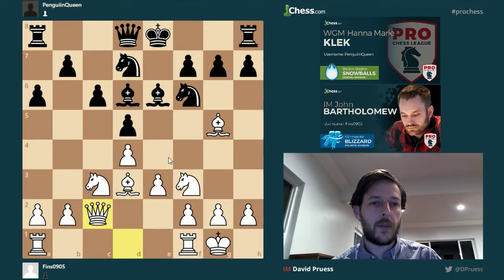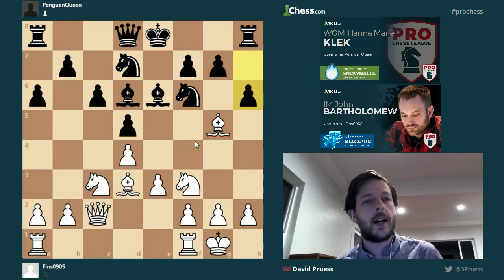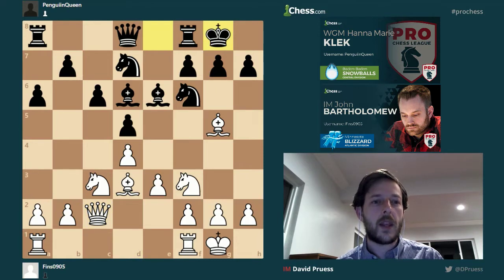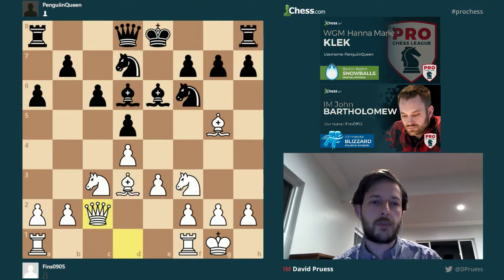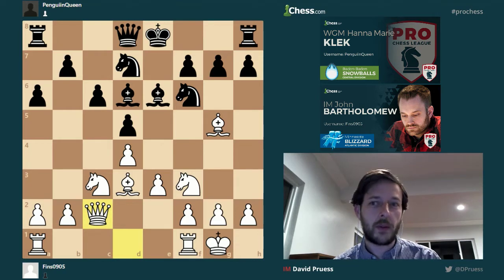Now let's move a little bit forward with this move from black: H6. This move questions the bishop, gives black the option of playing G5 if the bishop chooses to stay on H4 and exert pressure, or the bishop could trade off. So it gives black that G5 option. It also means that if black chose to castle, they would not get oopsied by bishop takes H7 check, winning a pawn. So H6 is pretty critical here for black if they intend to castle, which they probably do.